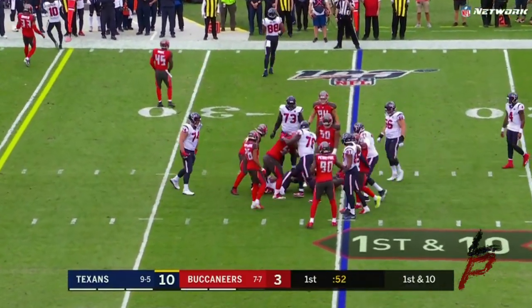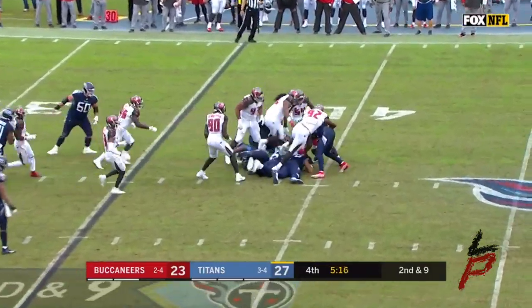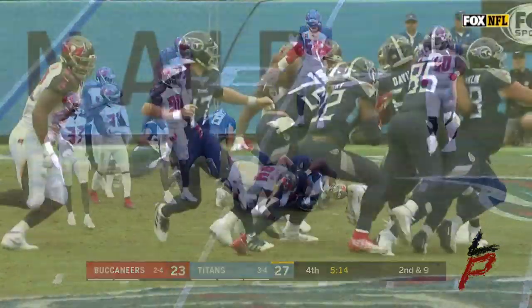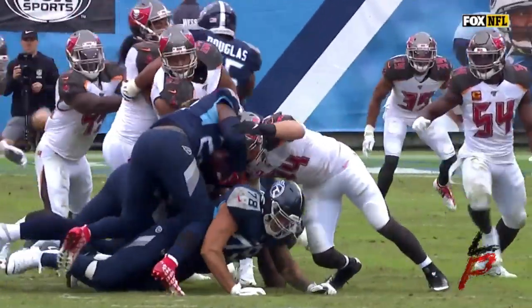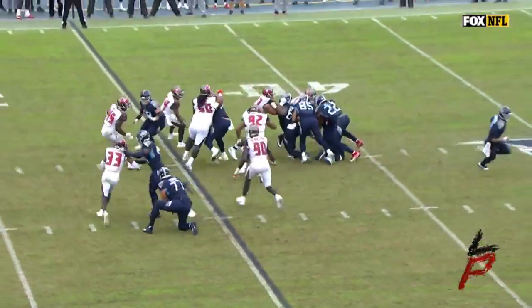That's a top rushing defense in the National Football League. Henry again snapped up in the backfield — that's a big loss of yardage back to the 40-yard line. William Golston and Carl Nassib, they're on the stop.